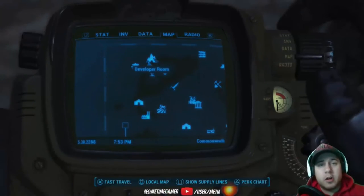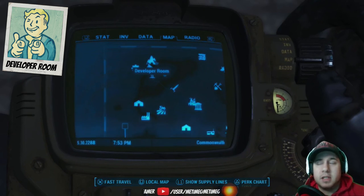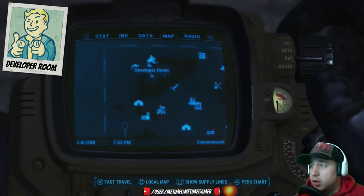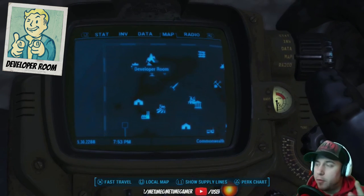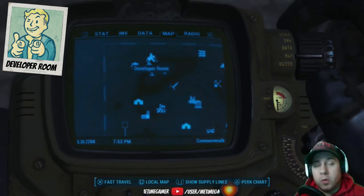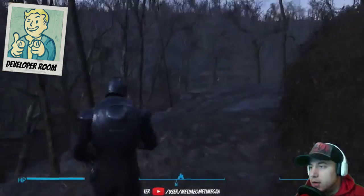Alright guys, so the first thing we're gonna go check is the developer room. Basically what the developer room is — it unlocks basically everything that's in the game, so it's a big room with everything in the game. They put a map marker on once you loaded the mod, so you guys can see where it is. Right now we'll walk right through to it.